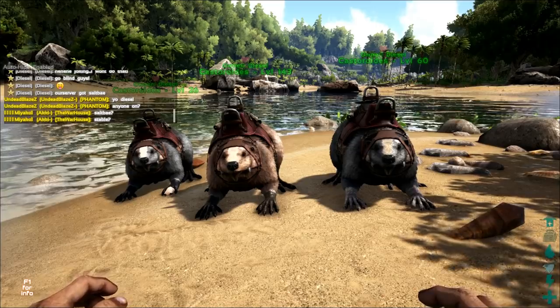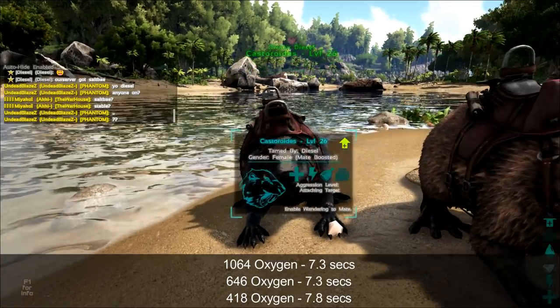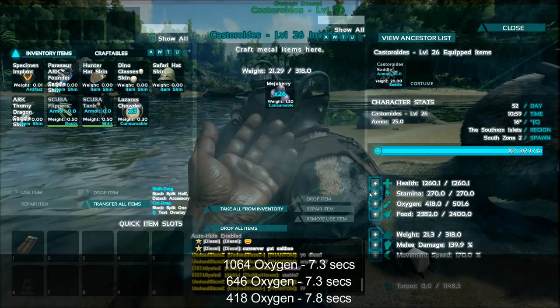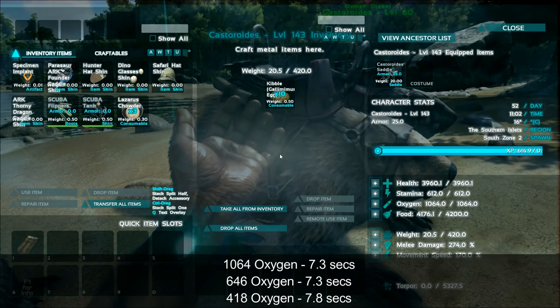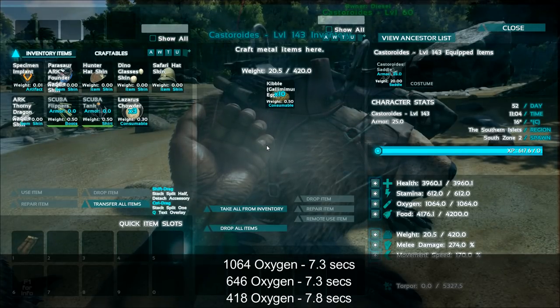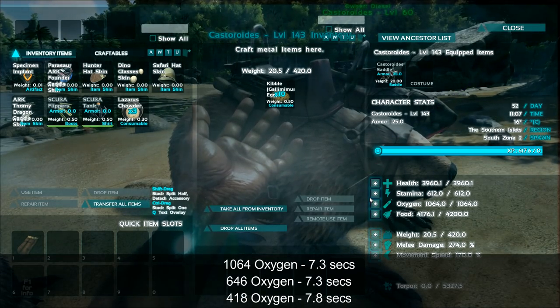The level 60 took 7.3 seconds and the level 26 took 7.8 seconds. If you take a look at the difference in terms of oxygen, one has 418 as compared to the other at 1064. So I don't really think that pumping stats into the oxygen will actually make them super fast.